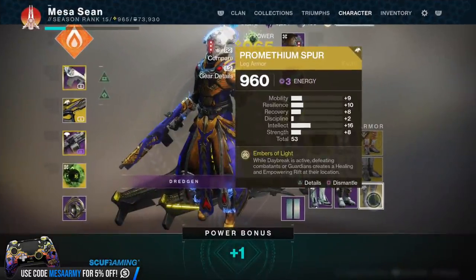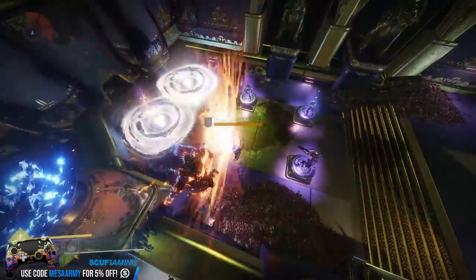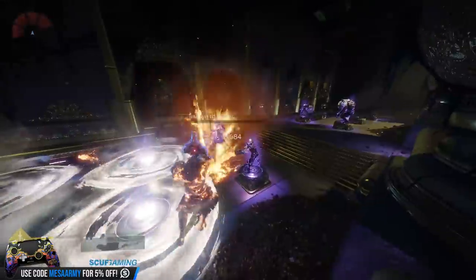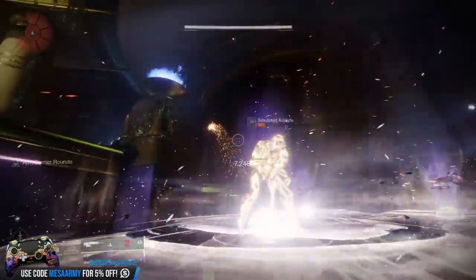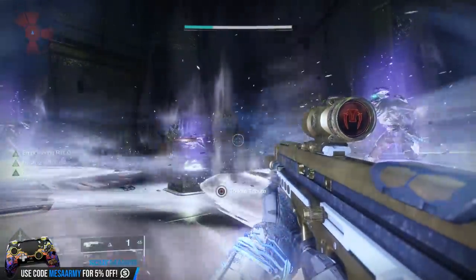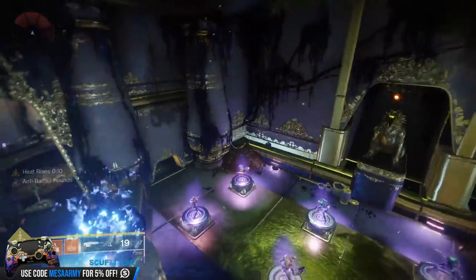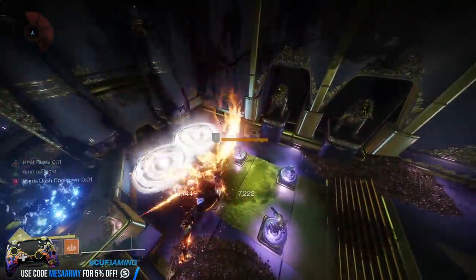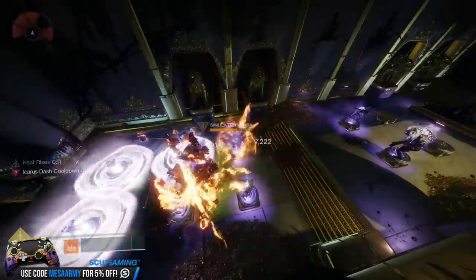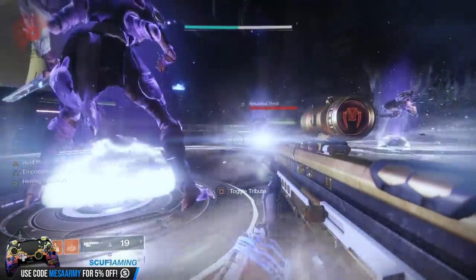Let's kick it off with some new exotics. For the Warlock, I was lucky enough to get the Prometheum Spur. Every time I get a Dawnblade Daybreak kill, look what it leaves behind — a big old rift. However, this is not a normal rift; it's both an empowering and a healing rift. I'm using it with Top Tree Dawnblade. So far it's pretty fun, but I think it might be more helpful for your teammates, not necessarily you, especially because your Dawnblade will go so quickly.